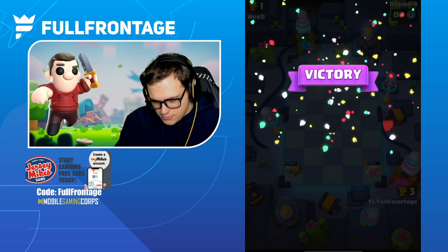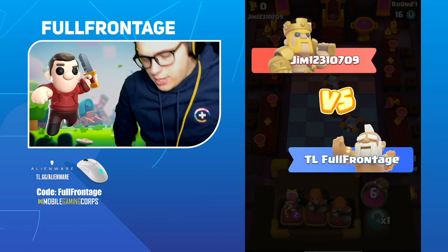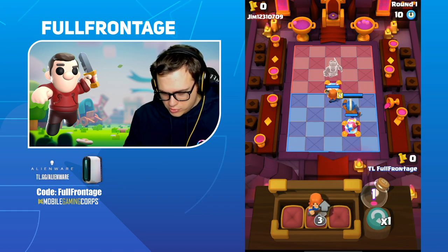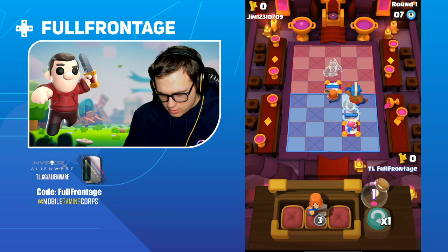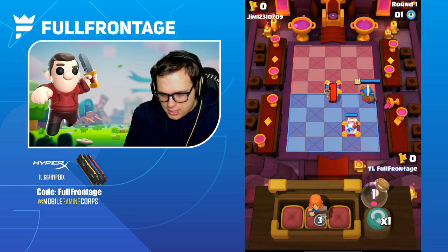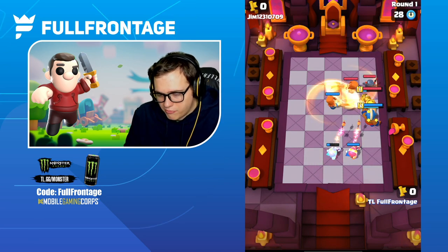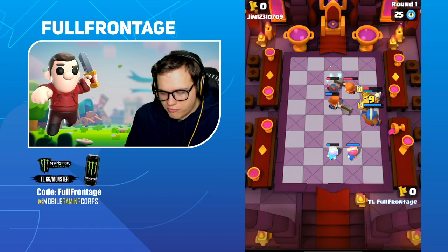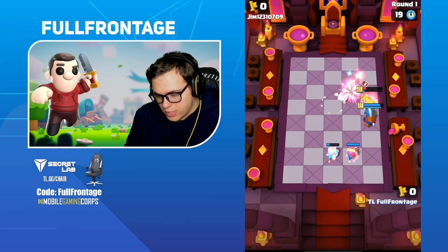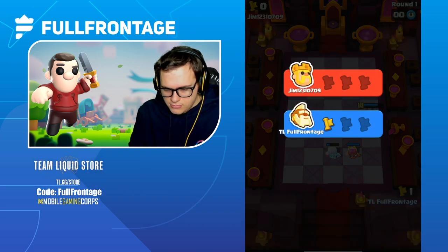Let's hop into game two — we have a Barbarian King now. Let's mirror the Archer here and go for the Valkyrie straight in the front line. I'm also going to put the monk off to this side and see what he's got. This is a Barb King level five, so this will actually be a really good test because Barb King level five is still pretty good. This is most likely what it would be like in a lot of people's trophy range.